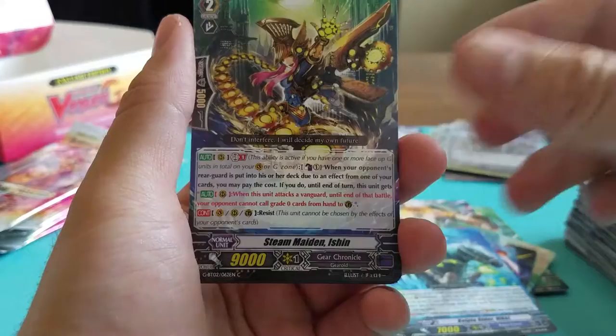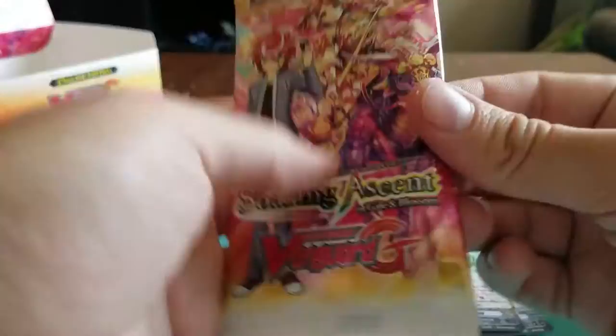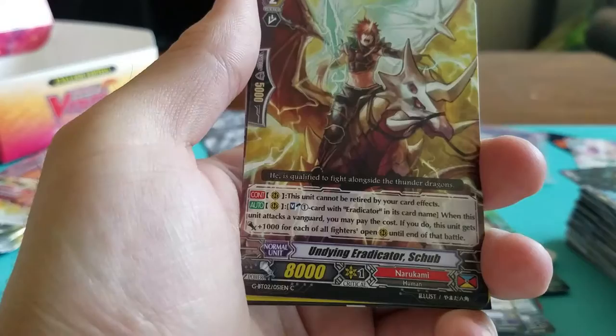Paint Otter. Steam Maiden. Contradictory Instructor. Djinn of Paranoia. And Nixing Number Dragon. You have to go back over all these cards later but it is what it is — life of opening up packs.